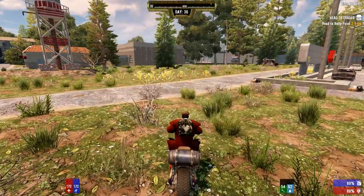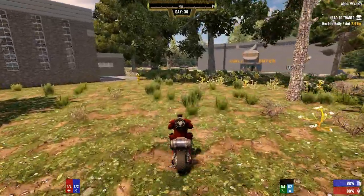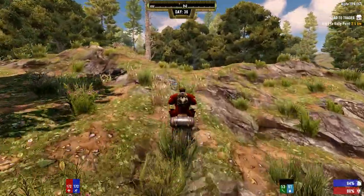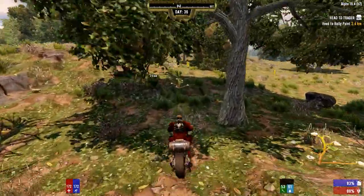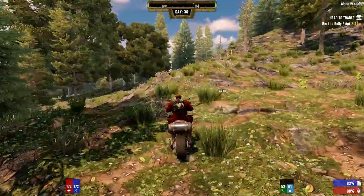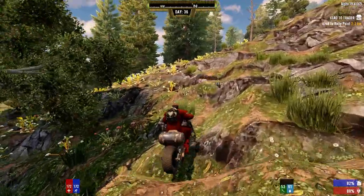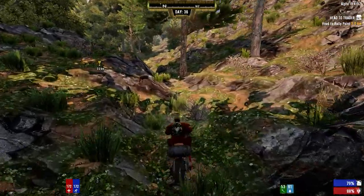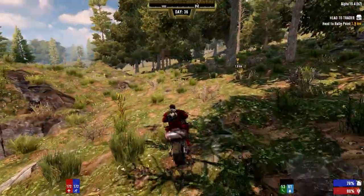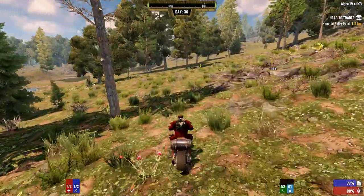Crap, this road just ends here. Well, the whole reason why we brought the bike is because we can go cross-country with it. So I guess that's what we're doing. So much better — if we were in the car, we would have had to turn around and go back. At least the motorbike's handling this terrain fairly well. I can put a turbo mod in this thing too, which I think eats more gas, but it also makes it go like 50% faster or something. Going cross-country in a vehicle is tough, but the motorbike is actually chewing through this terrain pretty good.